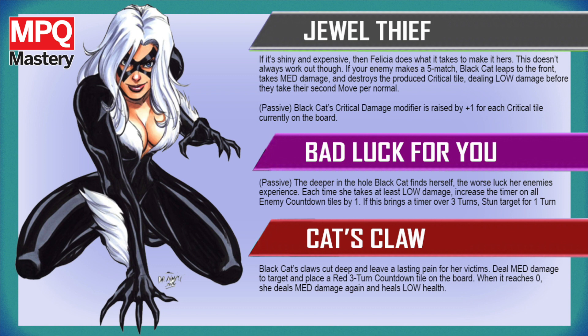There's a lot of things happening, but it is contingent on your enemy making those five-matches, which in PvE doesn't happen all that often — but it does happen sometimes, so that makes it interesting. It's a little bit like a lower-effect Jean Grey. Then her third power is Cat's Claw — the four-star character has that as green; I had it as red, it could be either, but I like putting single offensive abilities at red. Black Cat's claws cut deep and leave a lasting pain: deal medium damage to the target, then place a red three-turn counter on the board. When it reaches zero, she deals medium damage again and heals for low health. Because the first two abilities are all about her taking damage, this third ability lets her heal some back, making her a cyclical kind of character.